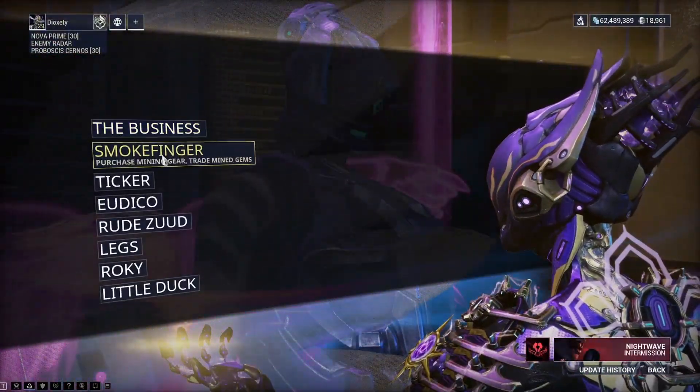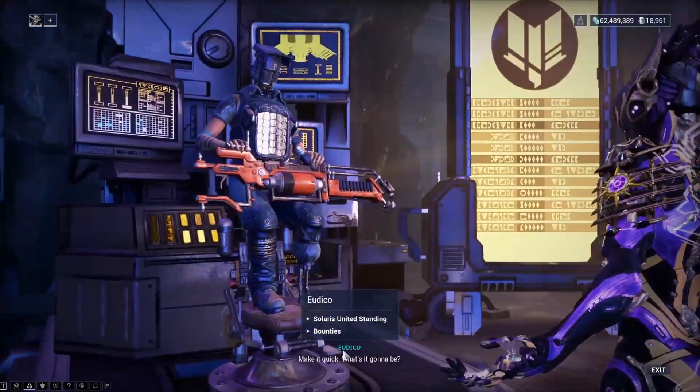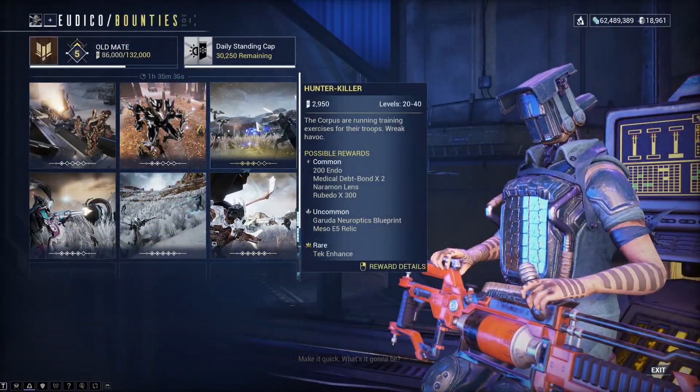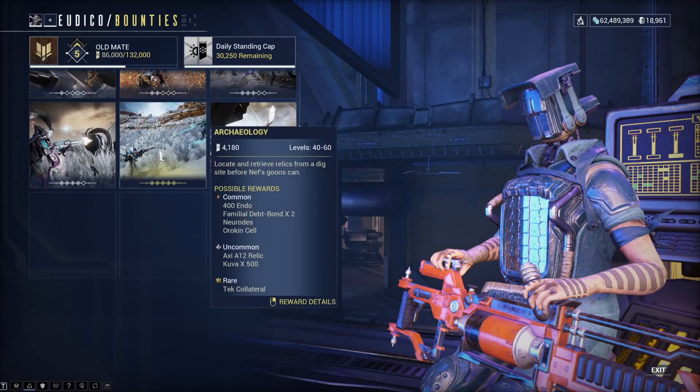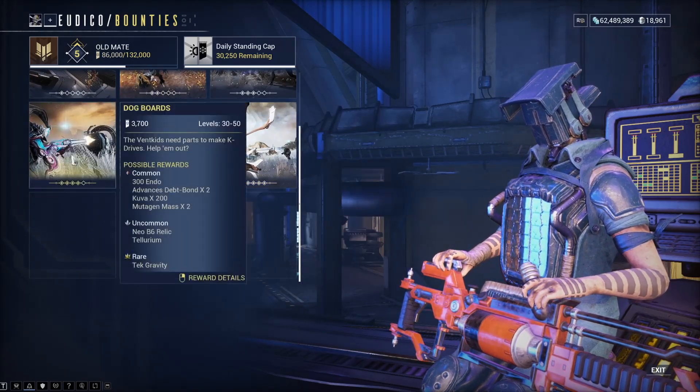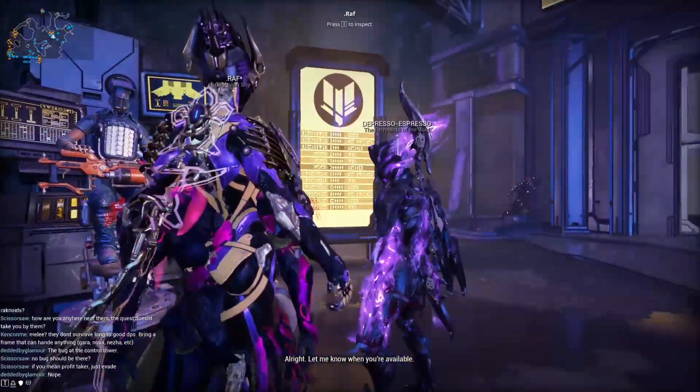Another way is by talking to Eudico and doing bounties. You can get medical debt bonds from some of them, and some of the higher ones give you familial bonds. In my opinion, the fastest way is by purchasing them.